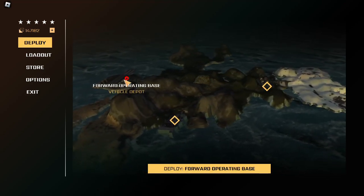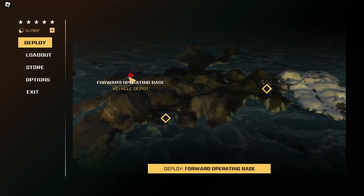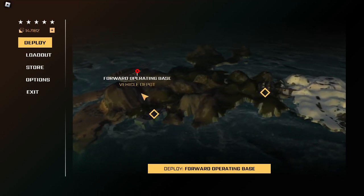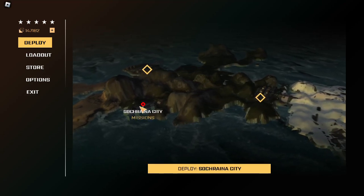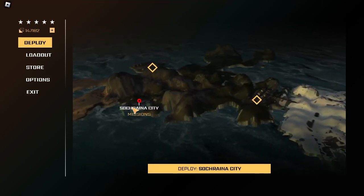In BRM open-world, there are three spawn locations: the FOB, Socraina City, and the Ronagrad City UN Checkpoint. Be aware that the UN Checkpoint is only available to spawn at if you have two or more stars.